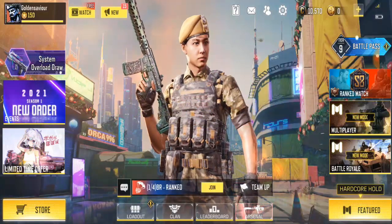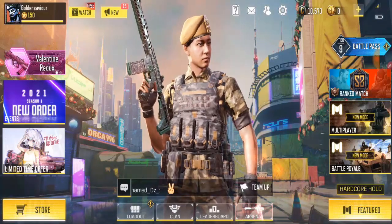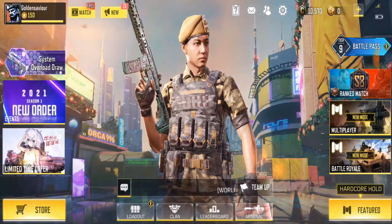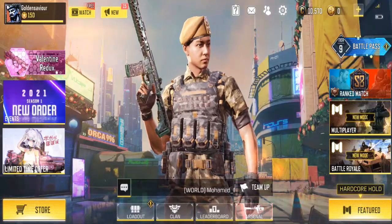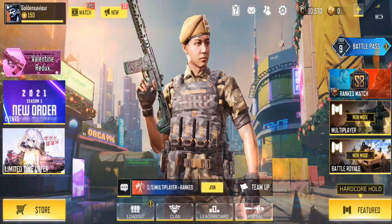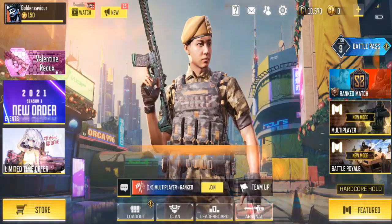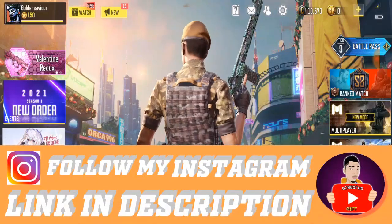So if you already promoted a player to vice master or clan master and you want to promote him back to his original position, it's kind of easy. If you didn't watch the previous video I made on how to promote players to clan master, go ahead and check that out. On this video I'll be showing you guys how to depromote.